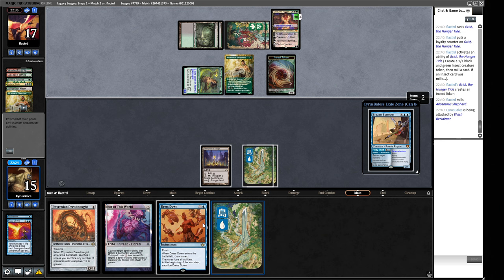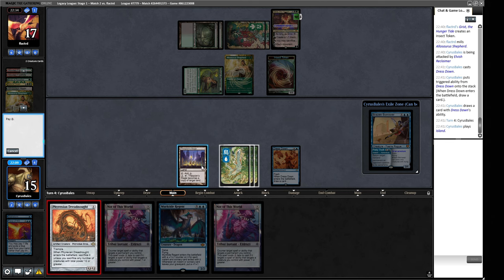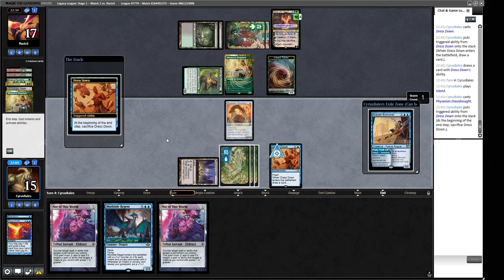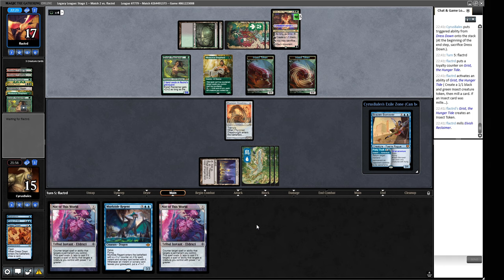So I think we will get a Dress Down in. Murktide boy — not too shabby. Another Not of This World, certainly not an unwelcome sight. So we can play this Dreadnought and protect it with Not of This World twice. And they'll also have to sacrifice a creature, so we'll be getting a little bit of value there. We can deploy a Brazen Borrower — this can usually gobble up a Craterhoof as well. They're just creating a token. That's interesting — it's got another Natural Order here. Is that going to be good enough to beat us?